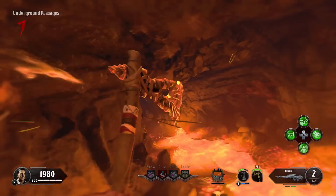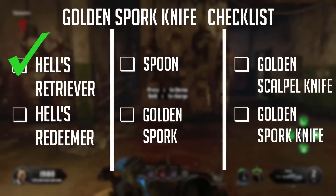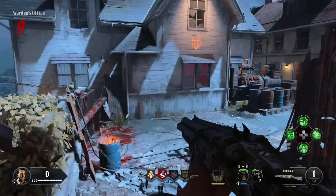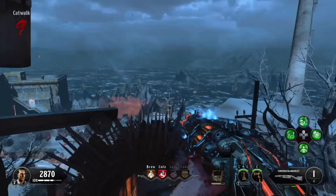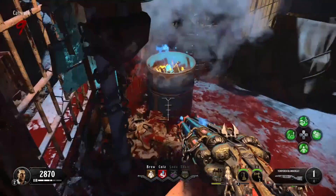Now you can collect the health retriever in a fast travel cage between the showers and the Warden's House. I also advise you to get a free Blundergut weapon at this point, as you will also have to upgrade it later. If you don't know how to upgrade it, I will have a link in the description.